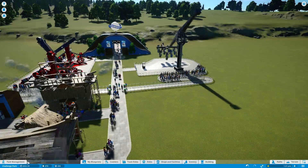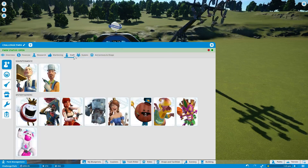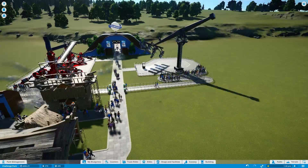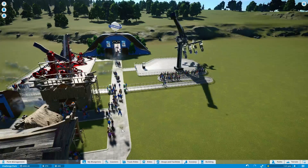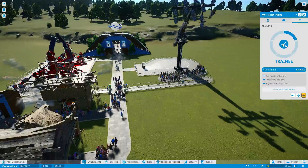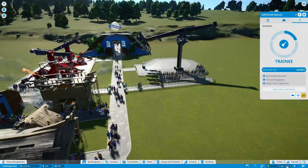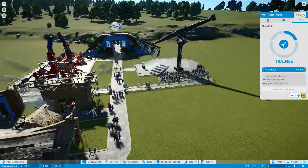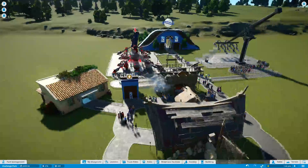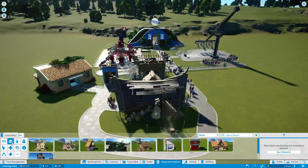I'm going to hire a janitor now — park management, staff. Janitor and mechanic — we don't need a mechanic yet, I'll hire one when a ride breaks down. I can upgrade them until the 24th of April. Where do you find out the date? Just hover over the time — 17th of April. He'll start looking after the park, but now that I've got a burger bar I feel I need to have one. Let's get a drinks bar in now.